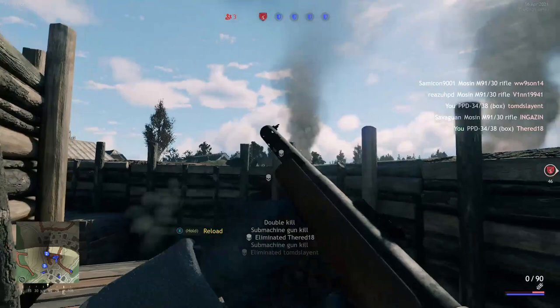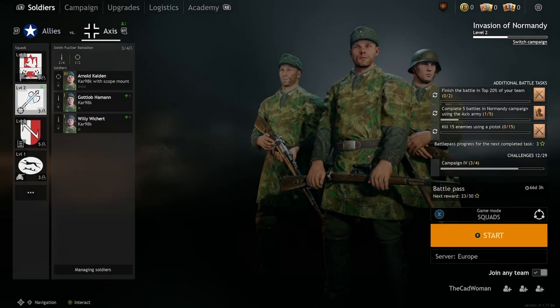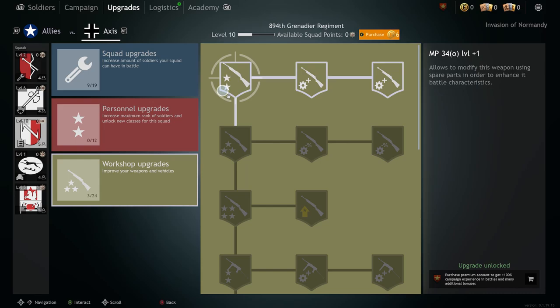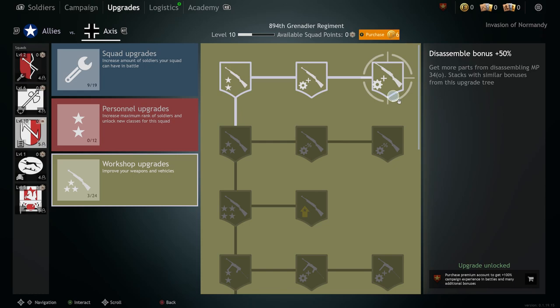Tip number eight: you can upgrade and disassemble weapons in the upgrade menu. When you've upgraded some of your soldiers to better weapons from the logistics, you might have wondered what to do with the former weapons — and disassembling them is the answer. First you need to unlock it in the workshop of your squad found on the upgrades tab. Once the first upgrade is unlocked, you can disassemble that kind of weapon and receive spare parts. With 30 spare parts you can upgrade the weapon. Before disassembling the first weapon, I'd recommend unlocking all modification cost and disassemble bonus upgrades in the workshop, because then you will receive more spare parts per weapon and the upgrades will cost less.